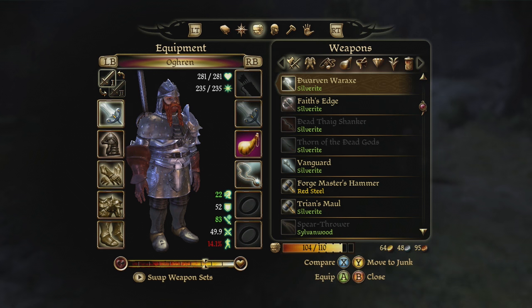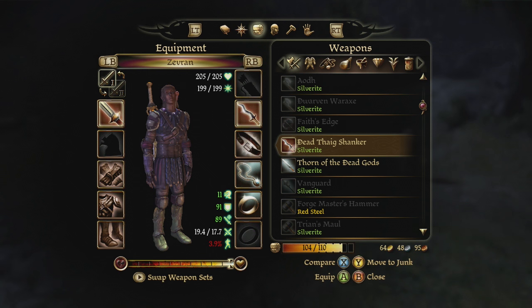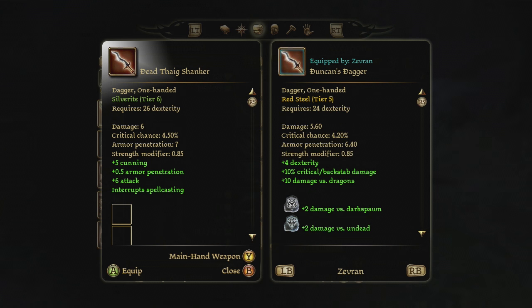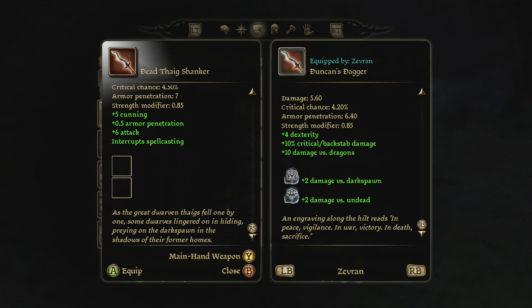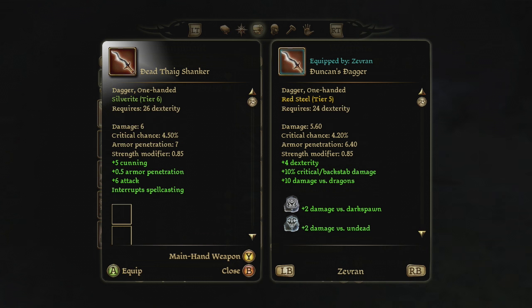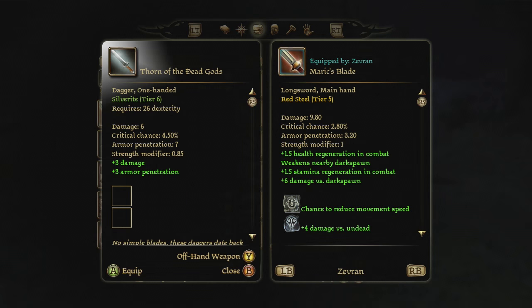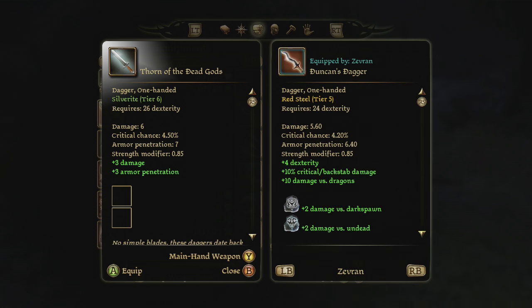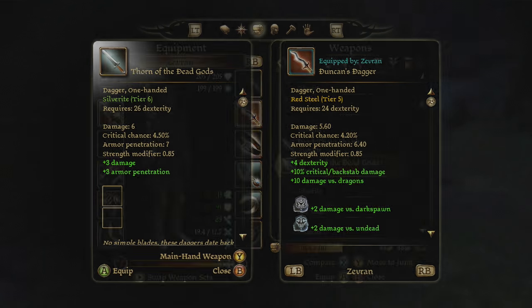Duncan's Dagger is really good and it does plus ten damage versus dragons, which I don't think I noticed the first time. The Dead Tag Shanker interrupts spell casting, which is really cool, and it's a little bit better, so I might keep the daggers around. I do want to go fight the dragon so maybe I will keep Duncan's Dagger. Thorn of the Dead Gods looks awesome - it's a little bit better, but the damage stuff I've got going on seems to be better.